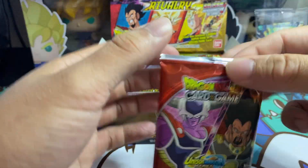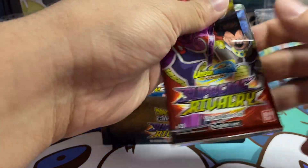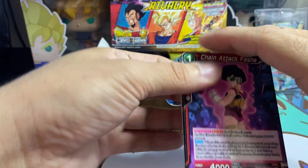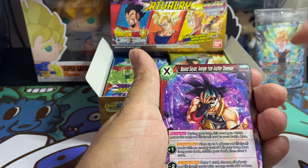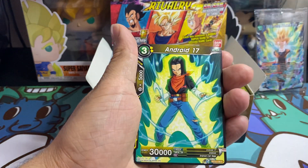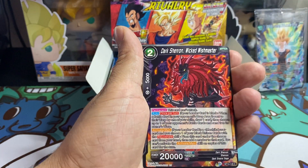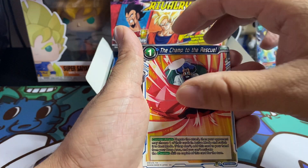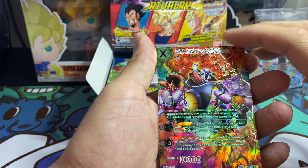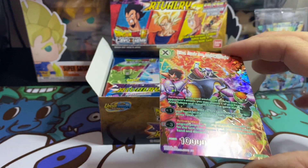Start from the left pack. Chain Attack Fasha, Mass Saiyan, Chilled, Trunks, Android 17, Toei the Observer, Bojack, Furious Awakening, Dark Shenron, The Champ, SS Son Goku, The Hero Returns. SPR! First pack magic, look at that.